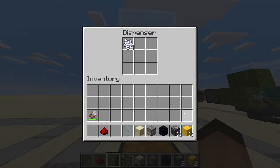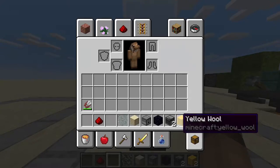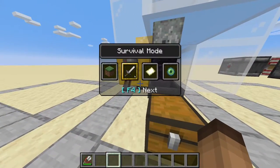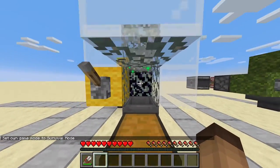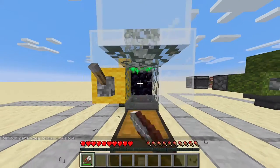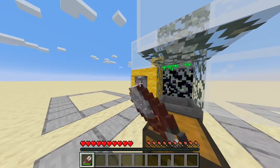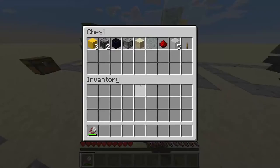Put some bone meal in the dispenser down in there. I can take my shears, go into survival mode — done. First I'm gonna let it grow a bit, and now I can start breaking it. And as you can see it works perfectly.